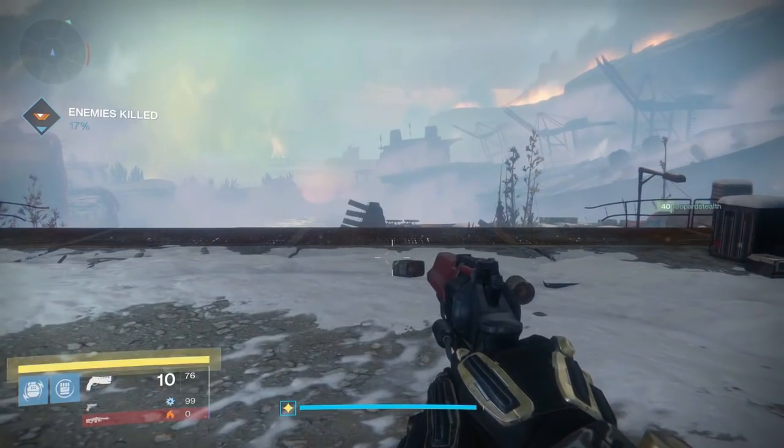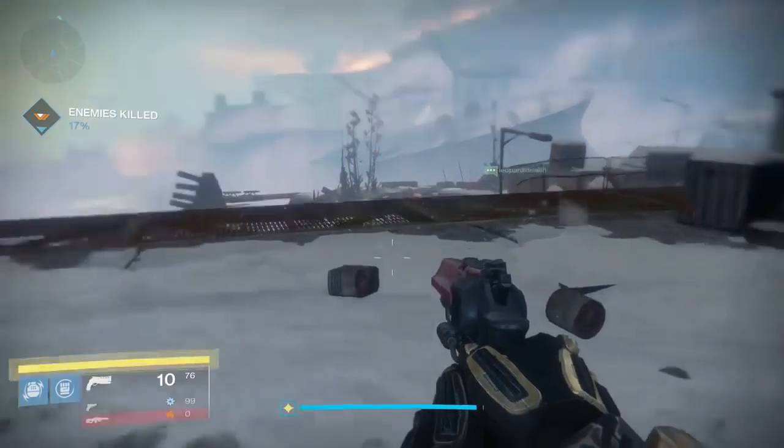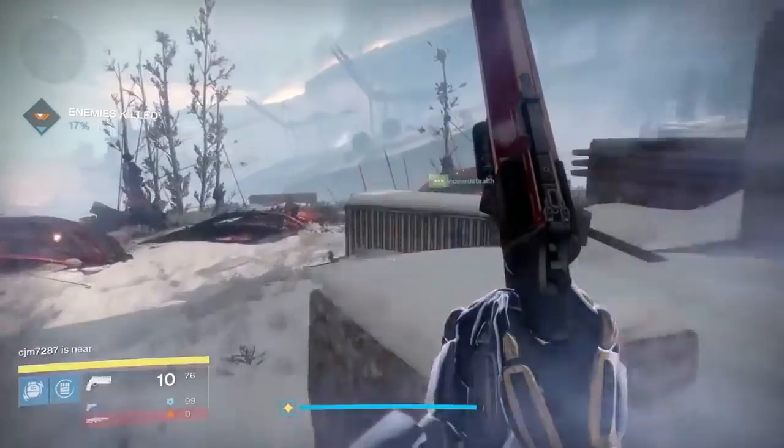Clovis Bray 1.4 is the first one you can find, and it's right where the spawn is from the Iron Tombs mission or the Plaguelands patrol. You're going to jump down, go off to the right, find some SIVA wiring, and it will be right there.